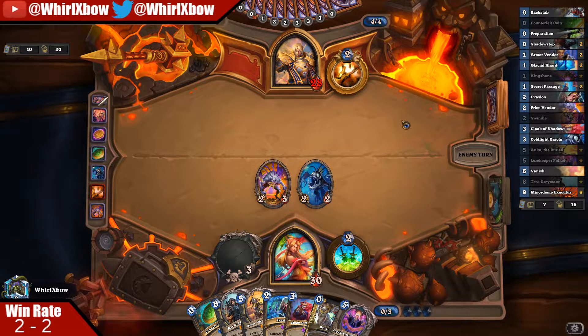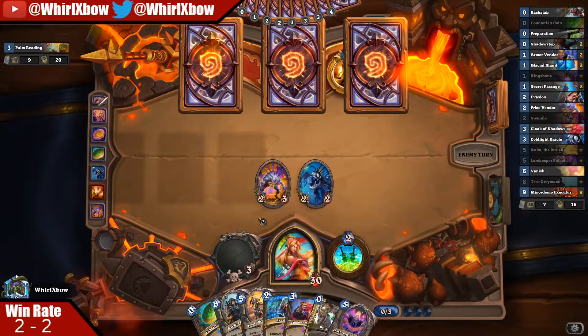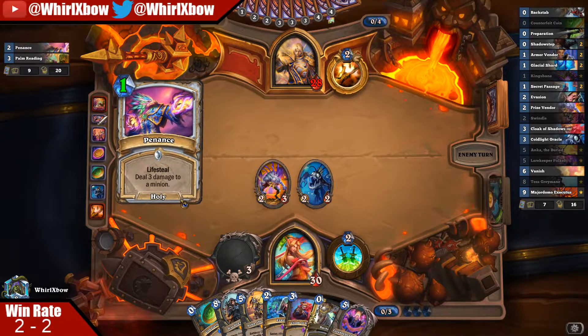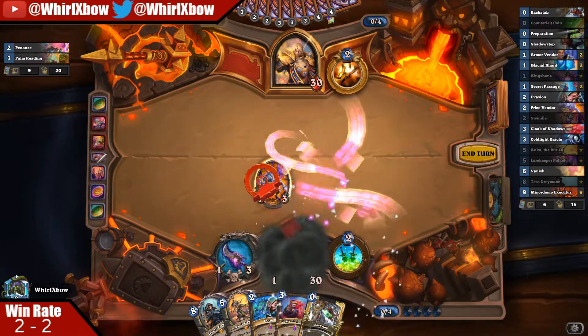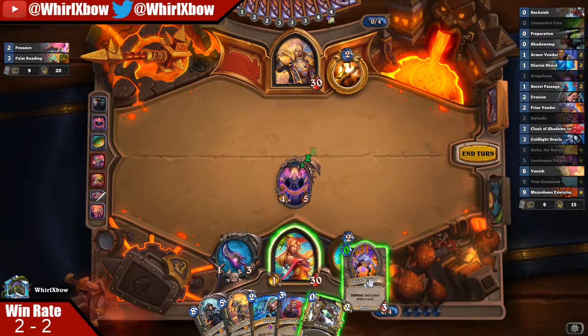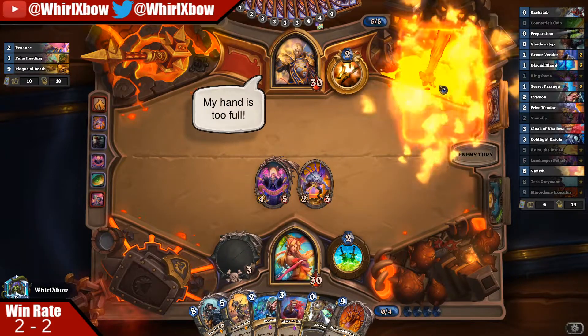I think this is a win - this is a win, boys! I have three coins and a prep. Don't be concerned, just acknowledge the fact that this is a turn eight win. Next turn it's Executus into Benedictus - sorry, Benedictus into Anka, Luring Executus. Okay so now that I'm holding the whole win con - this deck wins by you play Tess, right?